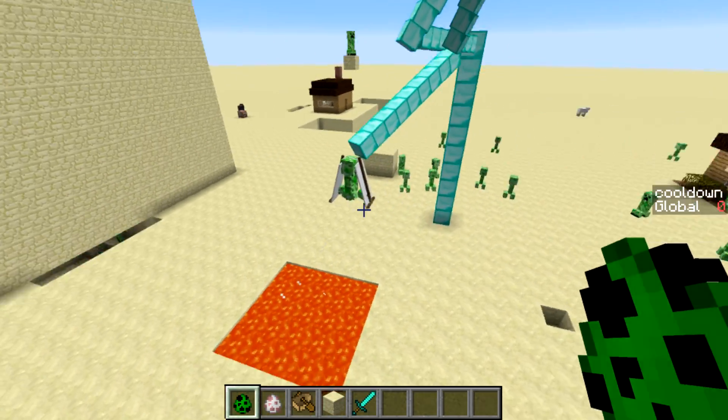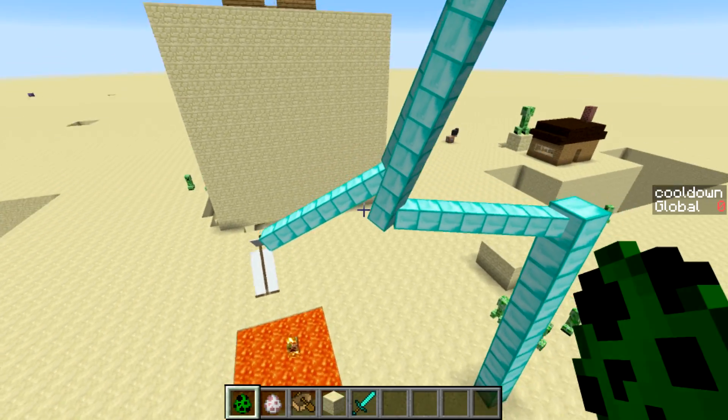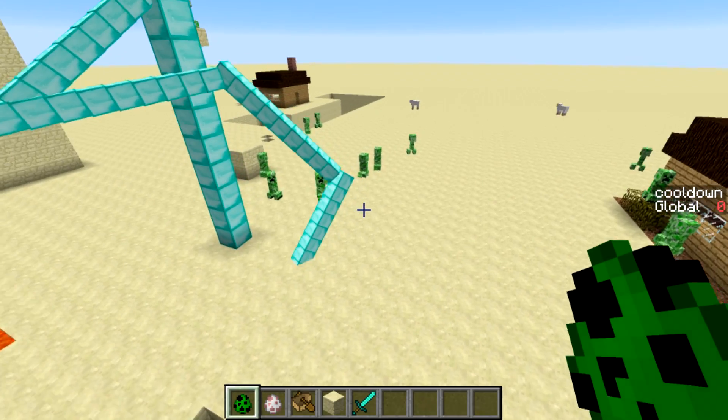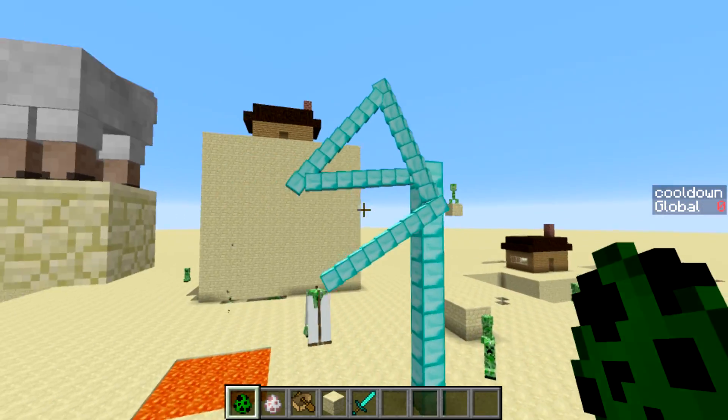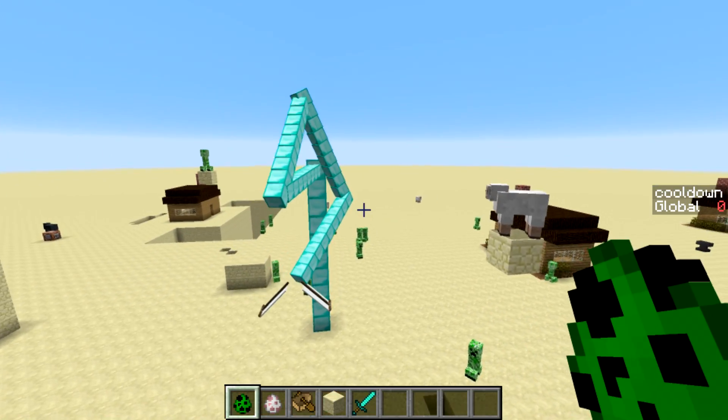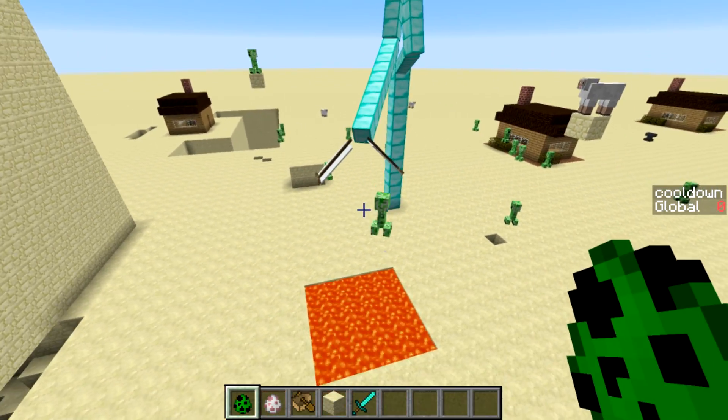The robot arm, as you've seen, doesn't have any collision detection. It can go through itself and through the ground, and it'll do that if it has to. I tried to constrain some of the angles so it wouldn't do that as often, but it still has to sometimes. I think it still looks super neat.